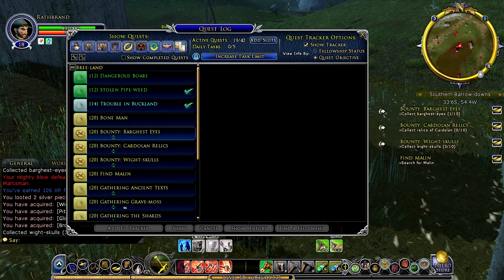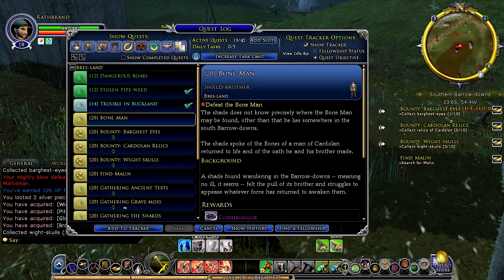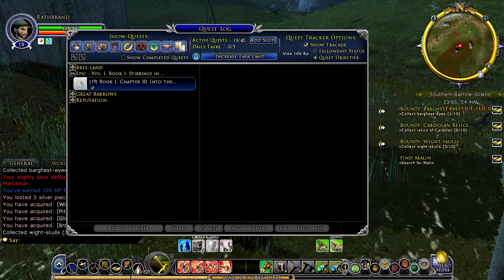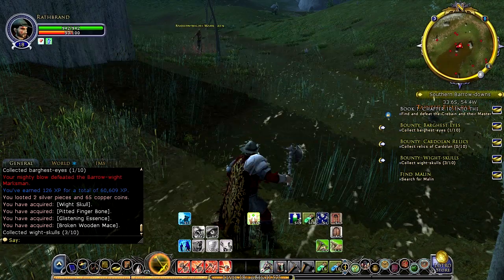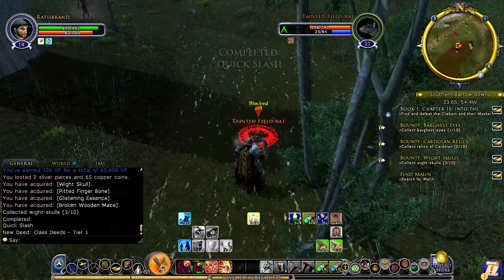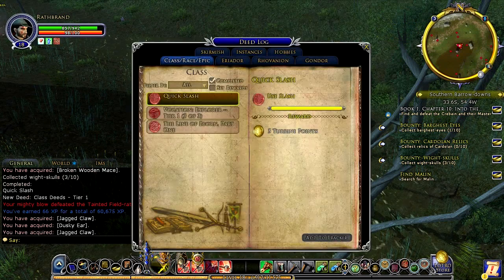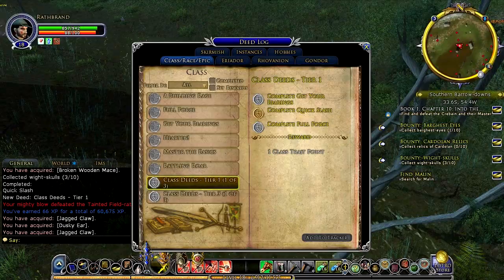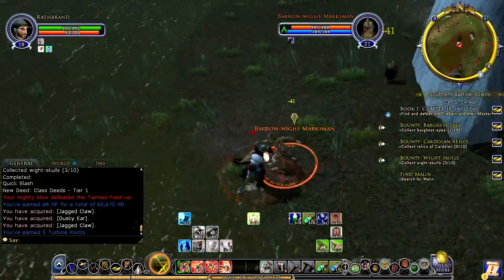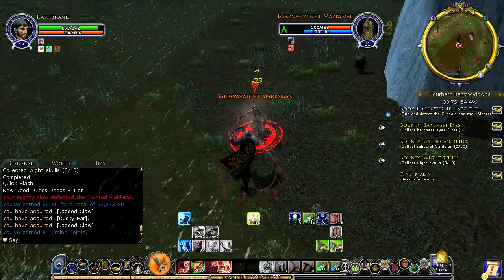Let's grab a couple of quests. There's the Bone Man — I'd almost forgotten about that one. I am in combat — oh, it's just a rat, not too worried about the rat. I have a Deed that was completed there — a couple of different things we can do to get a Class Trait Point. We've got another Marksman here to get rid of and take care of.